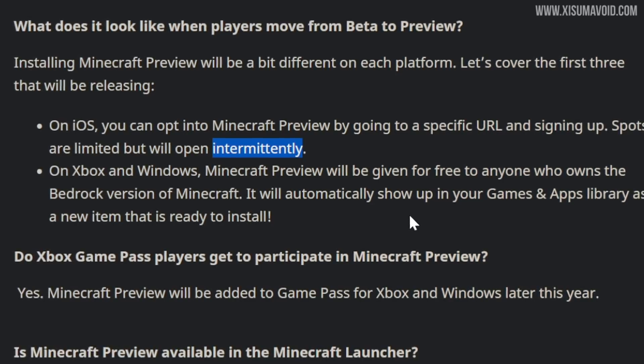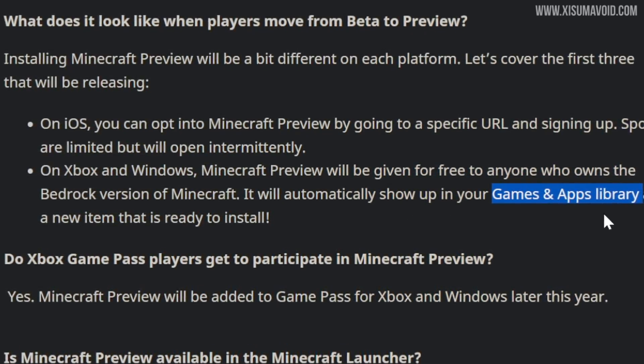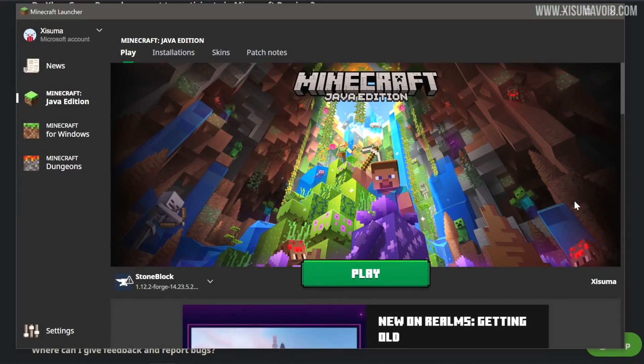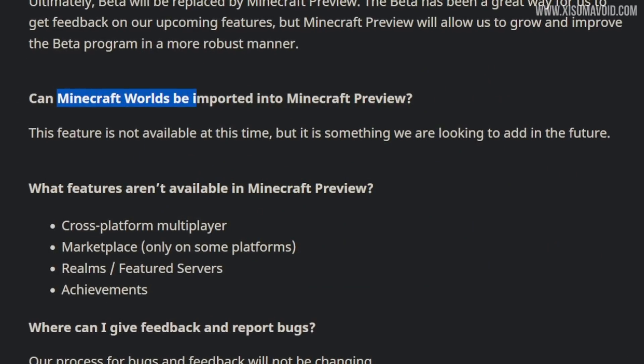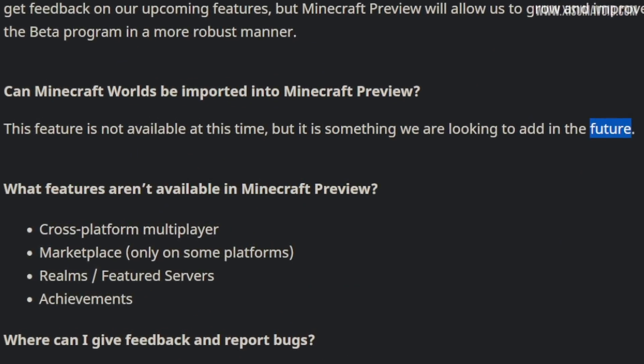If you're on Xbox or Windows, eventually it'll turn up in the games and apps library if you own a copy of Minecraft, and there are also plans to add it to the Minecraft Launcher. This is the program that currently launches Java and Bedrock Edition, and in the future it'll launch the Preview version too.